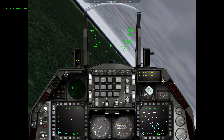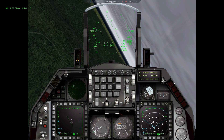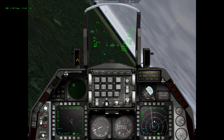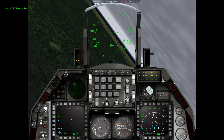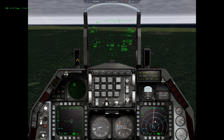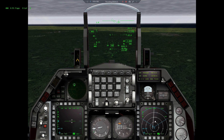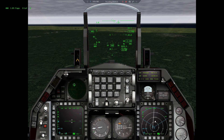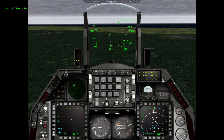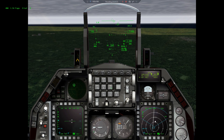My wingman is going for takeoff just now. Let's select steer point 5, which is the target. According to the information on my head-up display, the distance to steer point 5 is 152 miles. I'll be there in 17 minutes. But before I go there, let me set up some things.